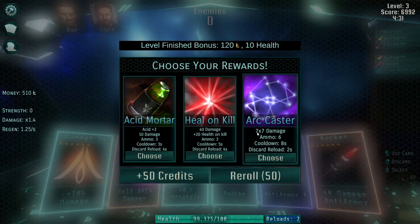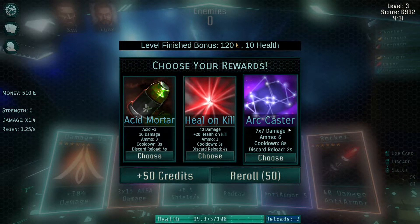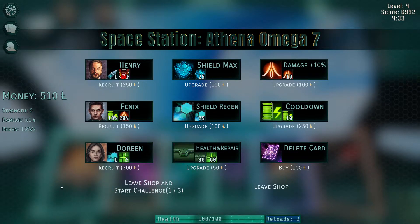An Arc Caster is like a combo thing — it does seven damage seven times. That means you'd want to combo with something like Mark, which is the opposite of enemy armor: it increases their damage intake by a mark modifier. Or you can apply extra strength to yourself to boost the damage, which is then multiplied by seven. We're getting the mortar. And then we go to the first shop — 'leave shop and start challenge.' This is new to me.